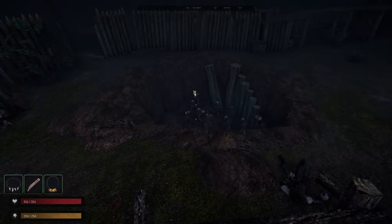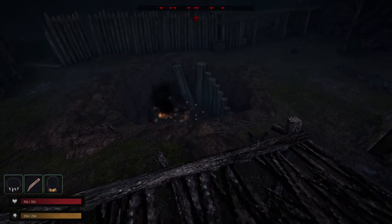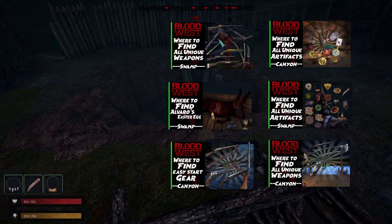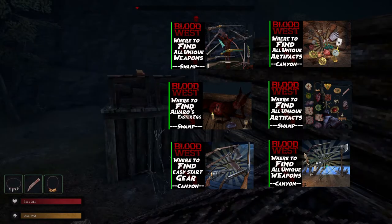There you have it — where to grab new weapons and all the packs on the swamp map. Let me know if you need any additional help down below. I have other swamp guides as well if you're interested. Be sure to check them out. Thanks for watching. Happy hunting!